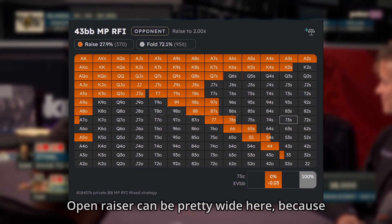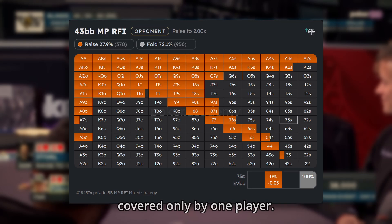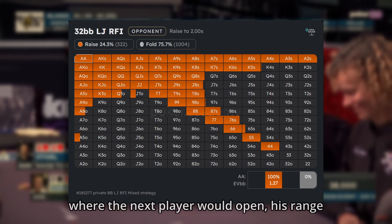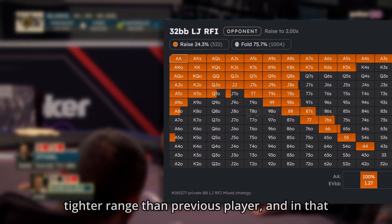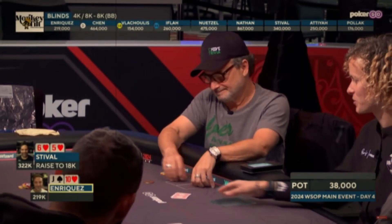The open raiser can be pretty wide here because the biggest stack has already folded and is covered by only one player. If we look at a slightly different scenario where the next player would open, his range should be a bit tighter — opening a 4% tighter range than the previous player. And in that case, Kevin should fold most of his ace-queen offsuit.